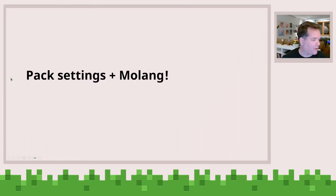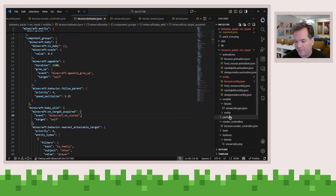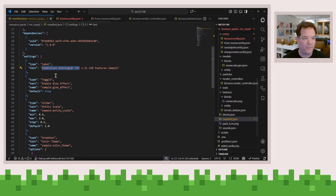Let's just take a very quick look at what this looks like. Let's go bring this up. Let's first go into the manifest.json for our resource pack.